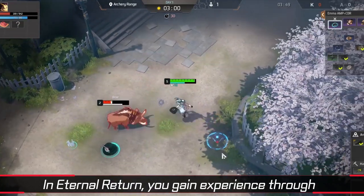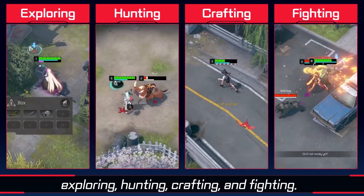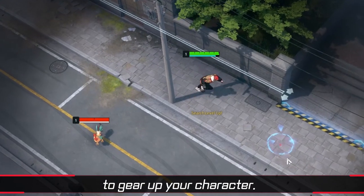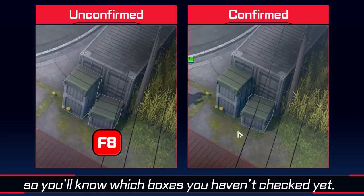In Eternal Return, you gain experience through exploring, hunting, crafting, and fighting. Collect loot and materials around Lumia Island to gear up your character. Boxes that you haven't opened will have a clear outline, so you know which boxes you haven't checked yet.